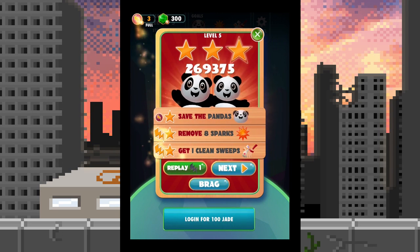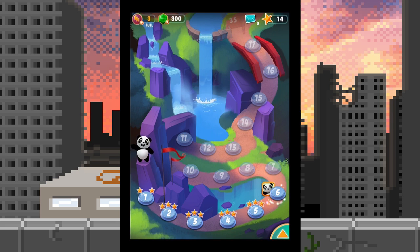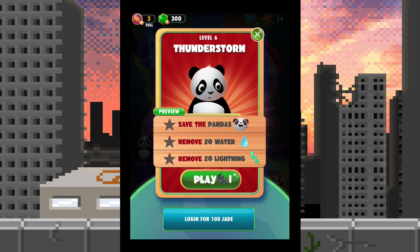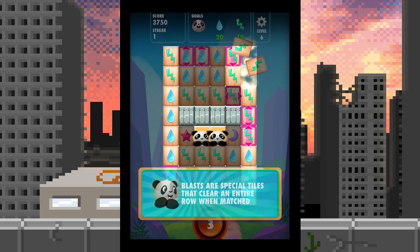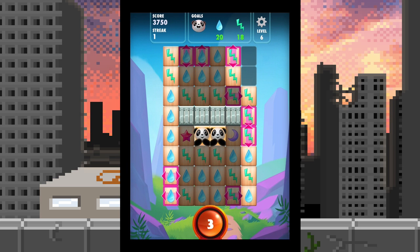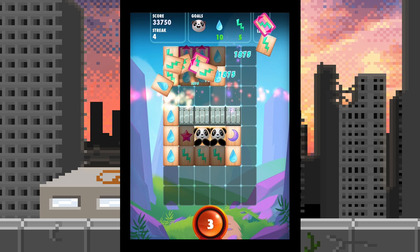That's awesome! This is similar to some games where if you beat the board with stuff left over they give you a bunch of bonus stuff and points. We got our electricity charges back up to three. Save the pandas, remove water and remove lightning. Blast our special tiles that clear an entire row when activated — those purple ones, wow they look crazy. Bam — I like that, it saves some time!